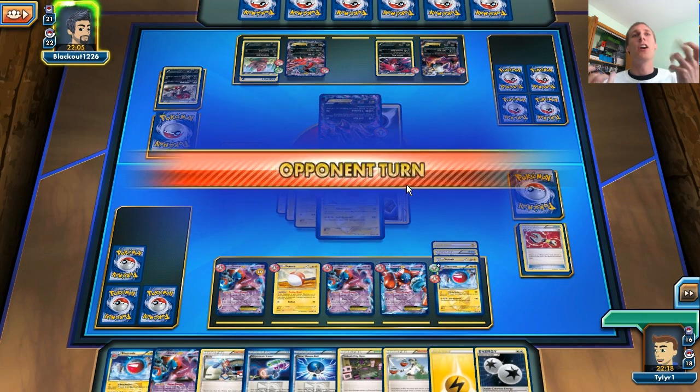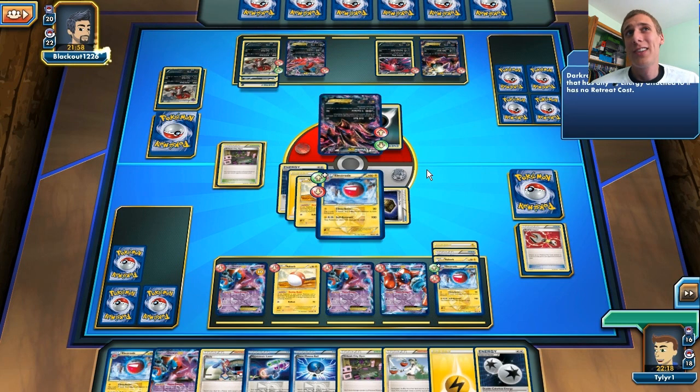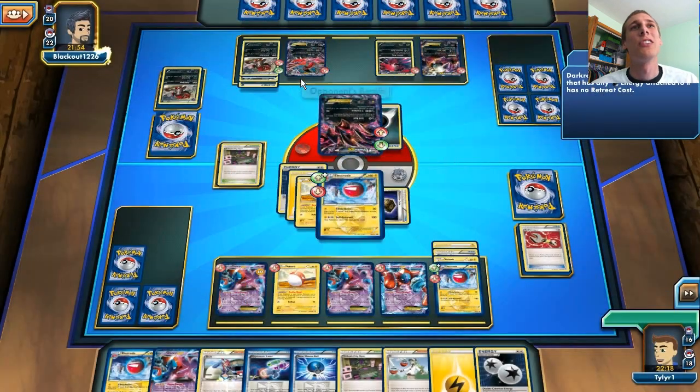I hope he doesn't N me next turn because that would be bad — I have a perfect hand. I'm just going to attach the Protection Cube too, just in case he does N me — I really want that Protection Cube. So we're going to do 130 damage to this Zoroark and 0 to ourselves! We are coming back. He does bring out his Yveltal EX so he will be able to knock me out, which is unfortunate. He does get another Zoroark in play too — that Zoroark is just annoying.